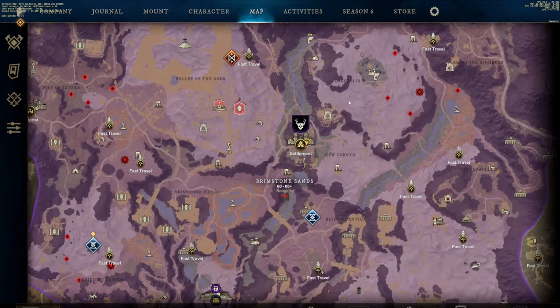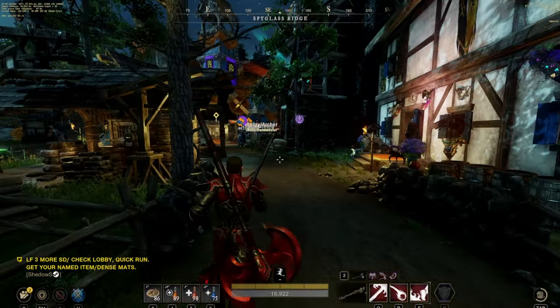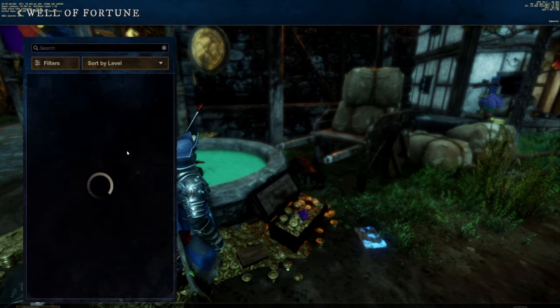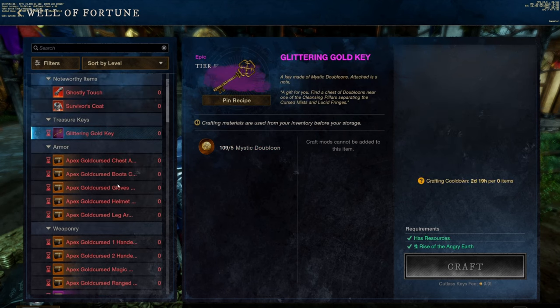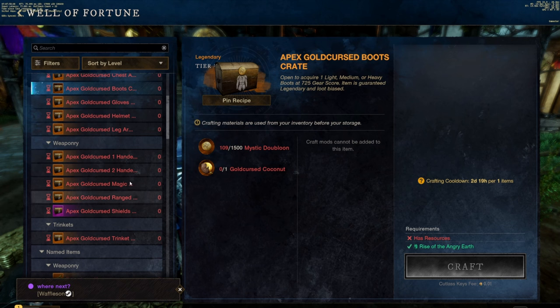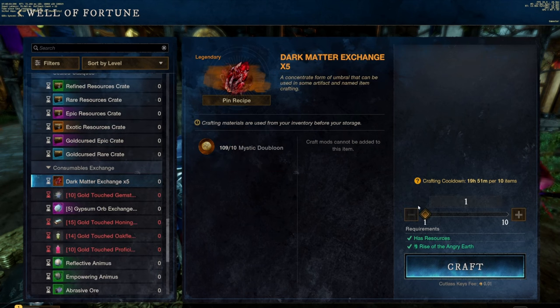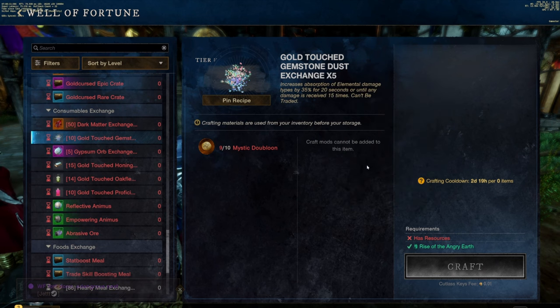The next thing we're gonna do is head over to Cutlass Keys. Once we're in Cutlass Keys we'll head over to the Well of Fortune. There, you're gonna get the glittering gold key if it's not on cooldown, and if you have your gold coconut you can get one of your apex gold cursed chests. But mainly what you'll come here to do is get all the dark matter you can and all the gold touch gemstone dust you can.